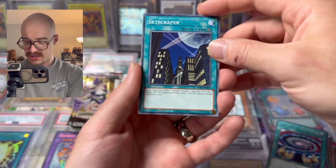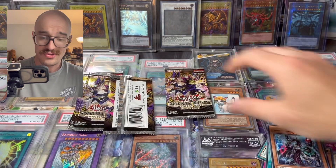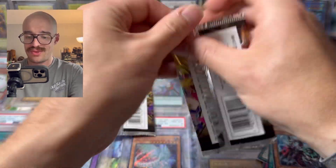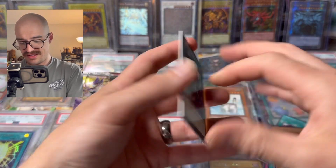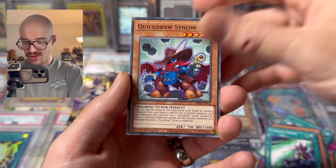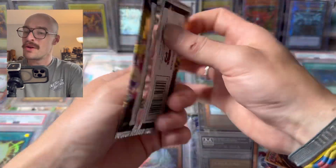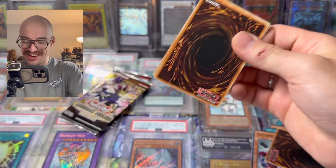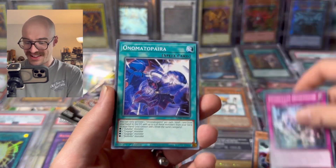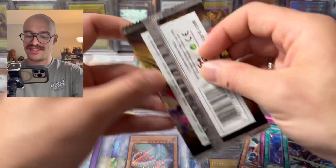Skyscraper, Premium King, Odd-Eyes, Wizard Dragon — not the one you want. Quick Draw Synchron — rares, rares, rares, rares. Where are they hiding? Maybe this wasn't the best buy. Just rares again.